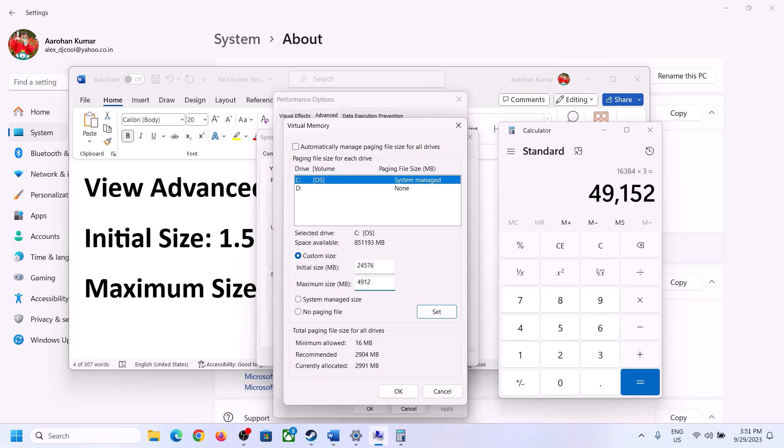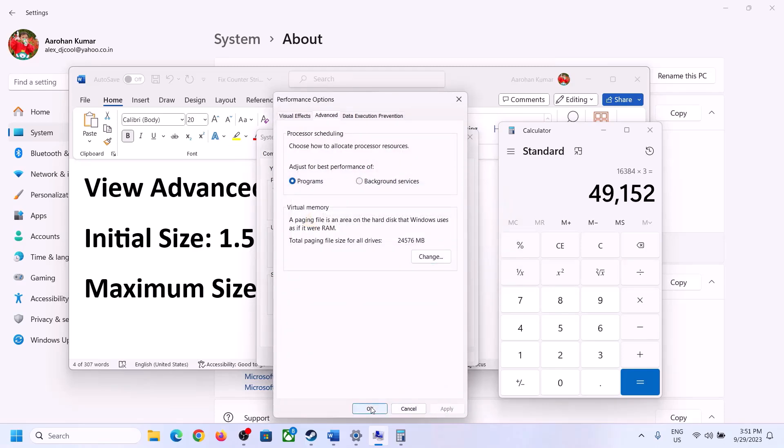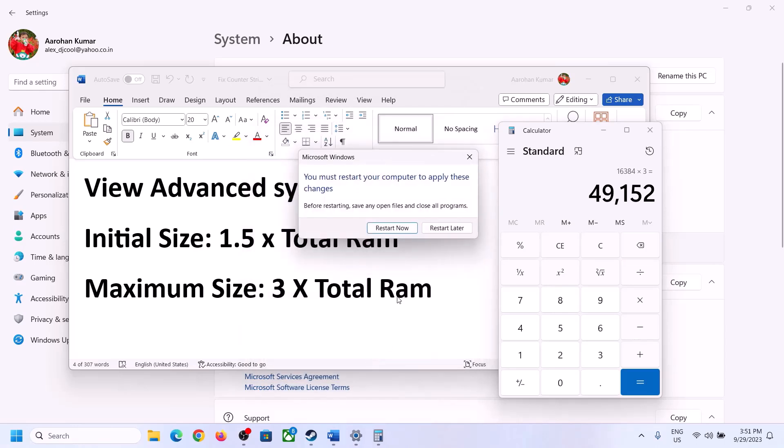Enter those values, click Set, then click OK and Apply. Make sure you restart your computer after making these changes.